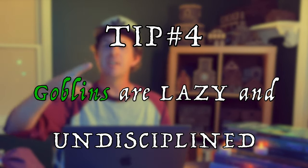Tip number four: goblins are lazy and undisciplined. The Monster Manual tells us goblins are lazy and undisciplined, making them poor servants, laborers, and guards. Since goblins are aware of their short lifespan, this leads to laziness and lack of discipline. They'll do whatever they can to avoid hard work — pushing it onto a lesser goblin or ditching it altogether. In combat, a goblin will never choose the harder path when an easier one exists. They won't go back for a fallen ally, and may even push an ally further into the fight to save themselves.